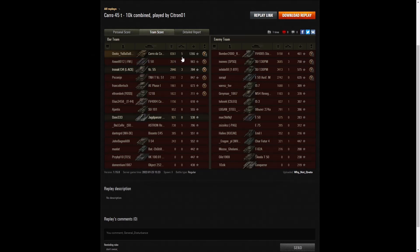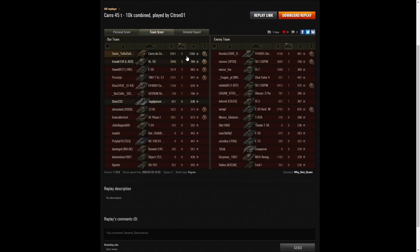Looking at the team score: his highest damage was 8,361 hit points. The highest competitor was the Heshman who was never spotted until right at the end, with 5,150. Third highest damage was the SU 130PM at 3,685 hit points. On kills, he also leads with five. Four kills went to the Heshman, three kills each went to the Vis 55 on his own team, the E50, and also to the SU 130PM.